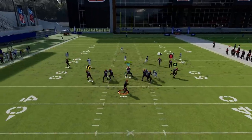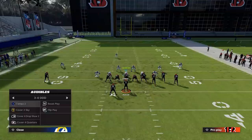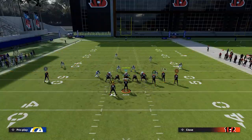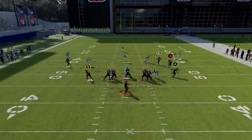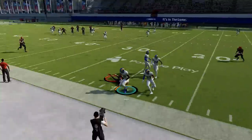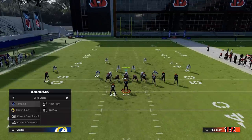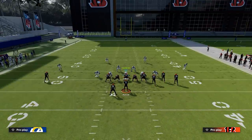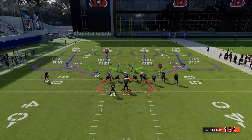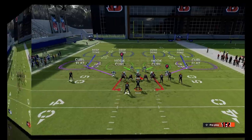In regular Cover Three Sky, the flats stay back deeper to take away short routes, so the flats will be more open. In Cover Three Sky you'll see the curl flats drop back and take away the deeper routes — letting the underneath stuff go, but limiting deep corner routes. The same applies to Cover Four: Cover Four Quarters uses quarter flats (taking away shorter routes with matching), while Cover Four Drop uses curl flats (taking away deeper routes).